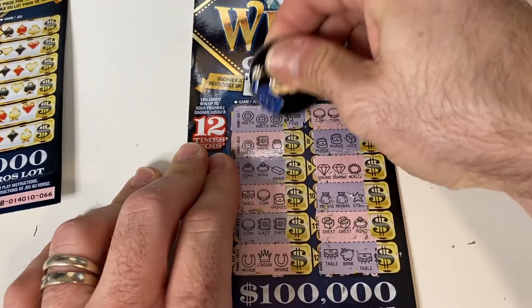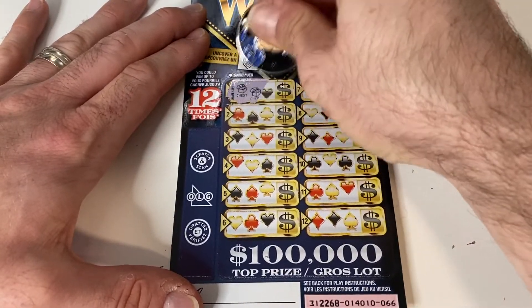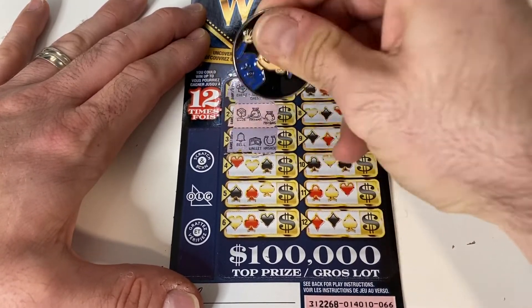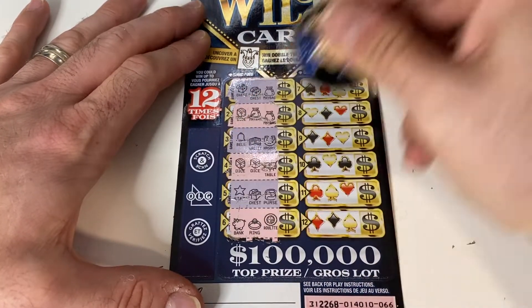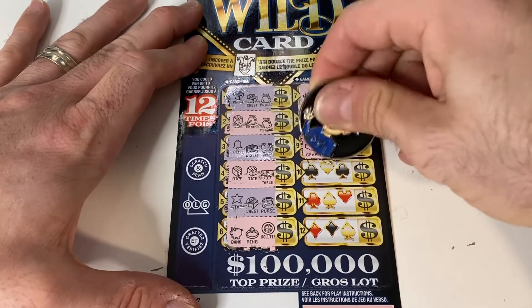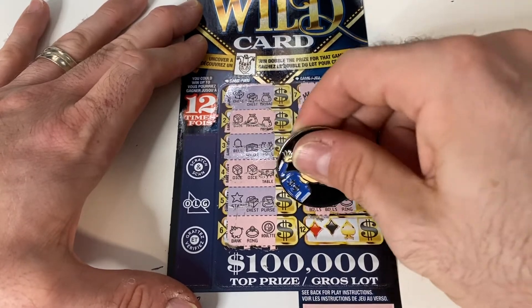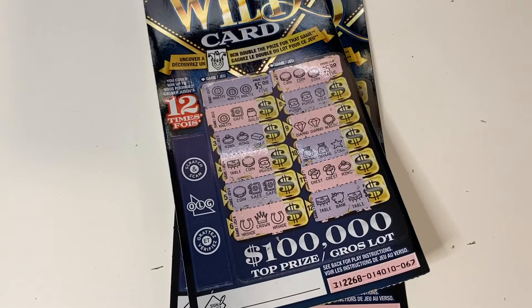Oh, we're actually winning $10 — dang it! It's going to be two fives. That's okay, because you need at least one doubler to win more than that. One ticket left — let's see if there's a winner. Chest, chest, money bag, dice, money bag, money bag, bell, wallet, horseshoe, dice, dice, table, table, star, chest, purse, piggy bank, ring, roulette, crown, horseshoe, money bag, bills, table, table. Stick of butter, bills, piggy bank, wallet, roulette, bills, bills, ring, nugget, nugget, and a table. For a $30 session, it could have been much worse — we did manage to find $10 back.